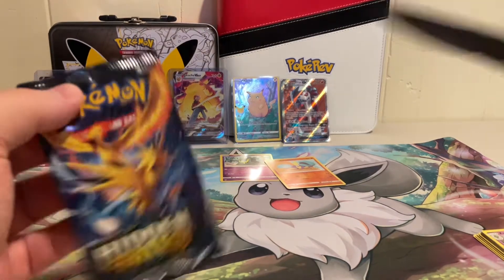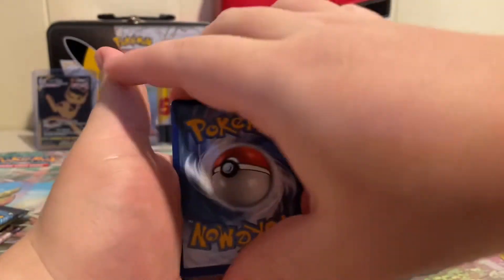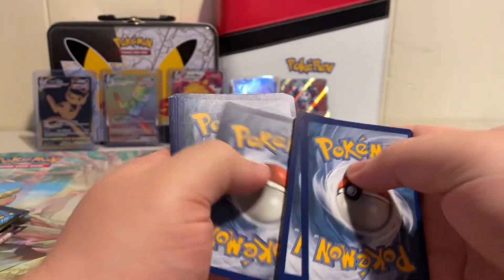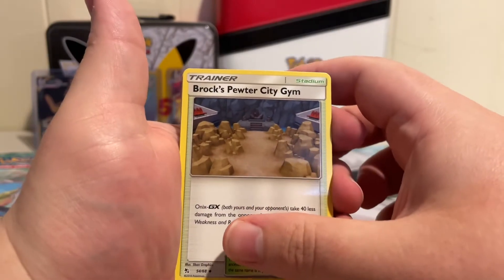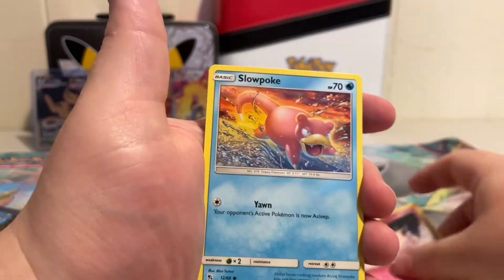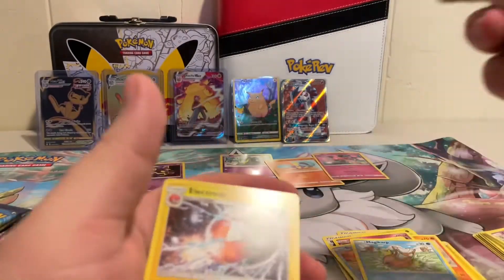Still got a couple packs to go. Hidden Fates — maybe we can get the Charizard. All these packs so forth are promising, potential to get a holo or more. Let's do the card trick — two, three, four. Giovanni's Exile, Koga's Trap, Vulpix, Primeape, Cinnabar Gym, Paras, Charmander, Clefairy, Slowpoke, Magikarp, Mr. Mime, and Electrode. Okay, Mr. Mime, welcome to the team.